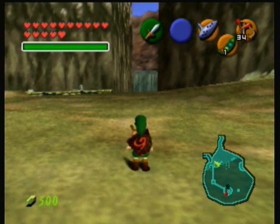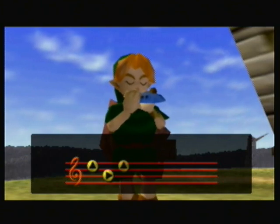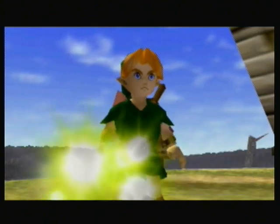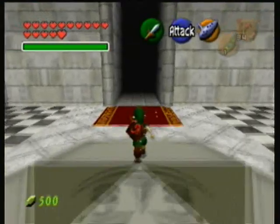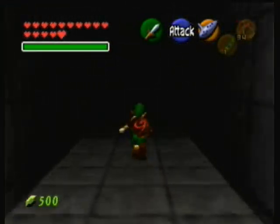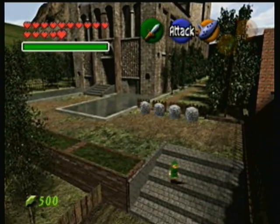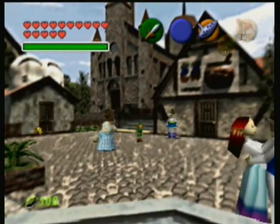Now we only have one more thing to do with child Link. We're gonna go to the Temple of Time - there's one more side quest thing to do with child Link, and sadly we're gonna have to go back to our tragic adult years where everything's grim and boring and you don't get to just play around with chickens. This is a shortcut to the market. We're gonna come here to the market with all the puppies that run around and follow you. It needs to be nighttime for this though, so I'm gonna play the Sun Song and make it nighttime.